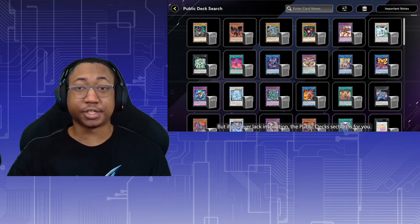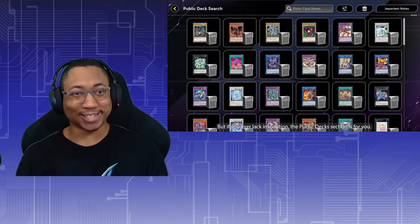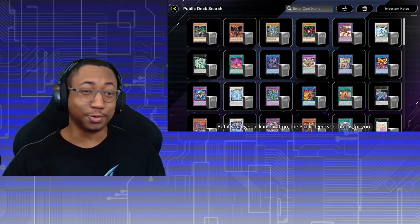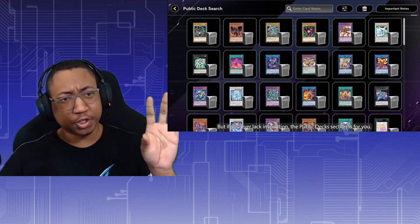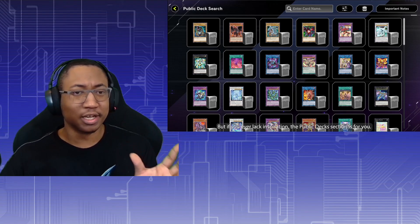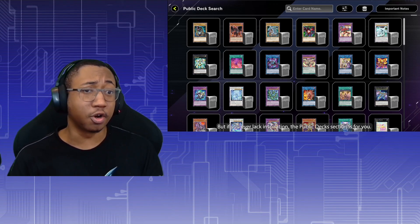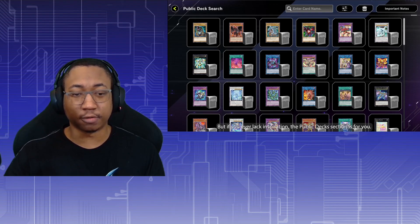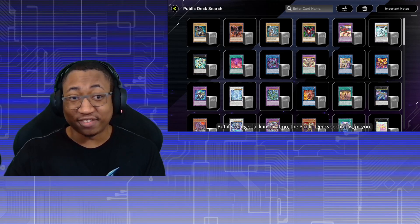This is the public deck search, which a lot of us saw during the last Konami Master Duel reveal and didn't really know what it was. Now we know — it's a feature they beta tested in Duel Links and it's making its way into Master Duel in a much more useful form. You'll be able to search decks using many different filters, including official qualifying decks from tournaments like YCS and Worlds. You can enter card names, filter quite a bit, and search by well-known player names. It's a quality-of-life improvement, but nothing massive.